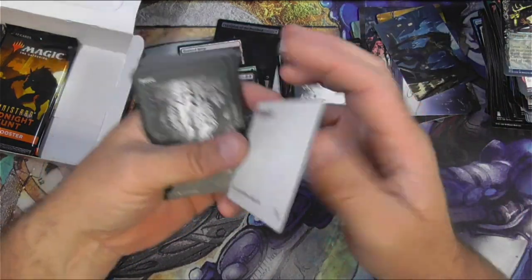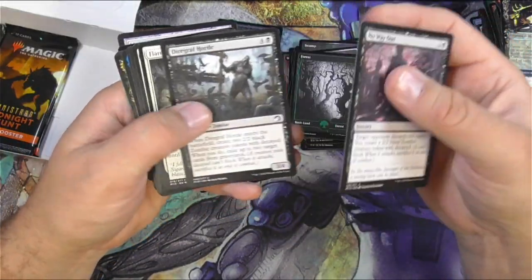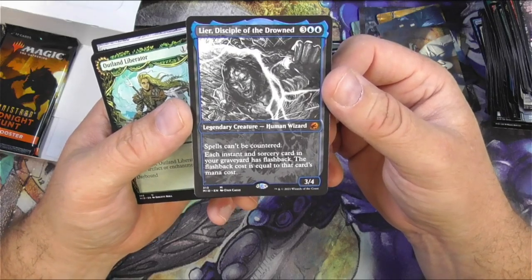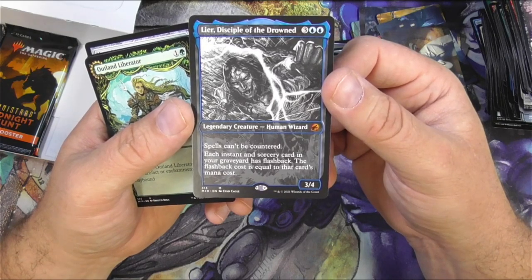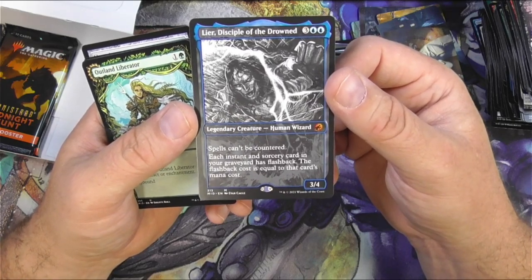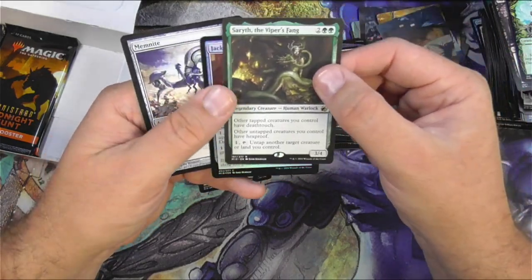What's this guy? Jaron? Corrupted Bishop? Yeah, he looks like he's really proud of himself for what he's about to do — I'd be really concerned. Mythic Showcase Lier. Disciple of the Drowned — spells can't be countered, and each instant and sorcery card in your graveyard has flashback at a cost equal to that card's mana cost. I was going to see some play in Commander, I imagine. And Sereth, the Viper's Fang — I like this card too. And a Memnite — that's good, we'll keep that.